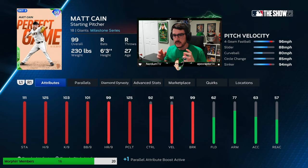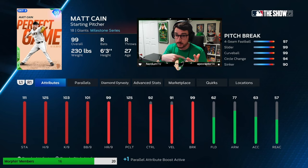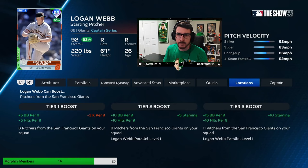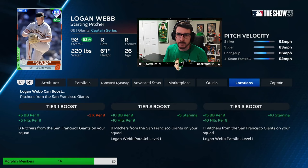The things we're going to talk about with Matt Cain: this is definitely not a strikeout card. People who come to this series know I don't pitch for strikeouts — we pitch for weak contact. Matt Cain is going to be a weak contact merchant. His sinker and four-seamer are a couple miles per hour difference, not great, but when you factor in his pitch breaks, this stuff moves everywhere. With tier three of the Logan Webb Captain Boost, we're getting plus 15 to his BB per nine and plus 10 stamina, so we're getting to 121 stamina and 116 BB per nine.